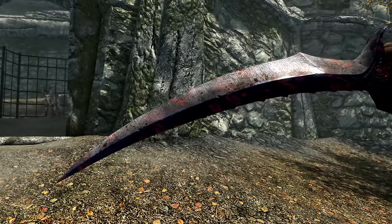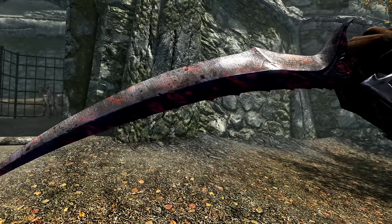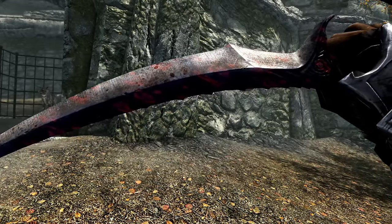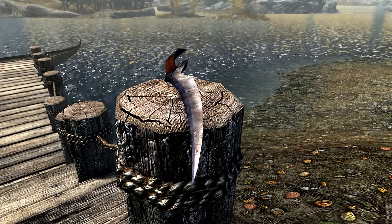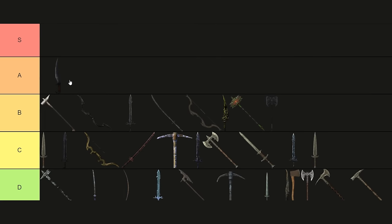However, the Blade of Woe isn't perfect. Its enchantment is good, but not exceptional, and it has the highest weight and slowest swing speed of all daggers. Despite these limitations, the Blade of Woe is still a scarily effective weapon in the right hands and earns a place in the A-tier.